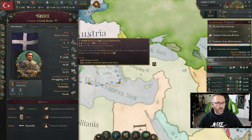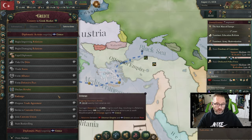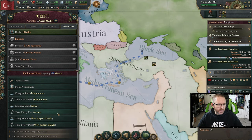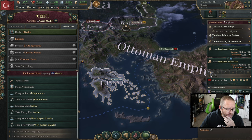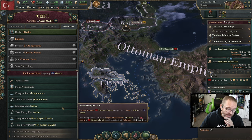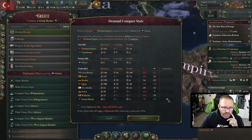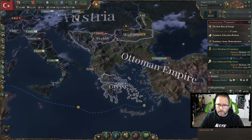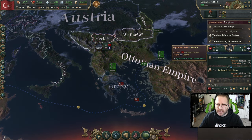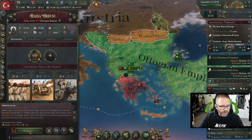Greece — they are weak. Do they have friends? No, they do not. But we had a truce, and that truce is now done — the infamy is cleared. Attica is the first state we would want to claim. It's going to come with some infamy, but we can keep that low if we take one state at a time. It looks like the Ionian Islands would join them, but they only have two units — easy enough. Starting the diplomatic play, this unit of 31 should be able to handle their minimal forces rather easily.